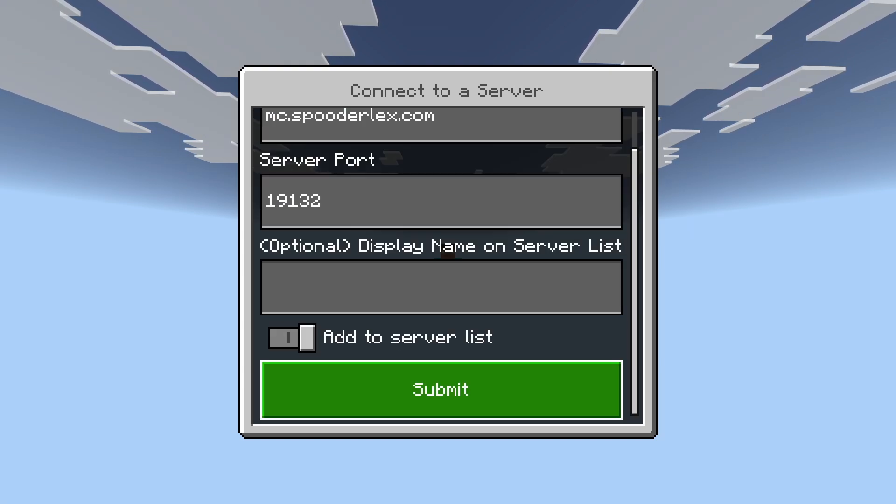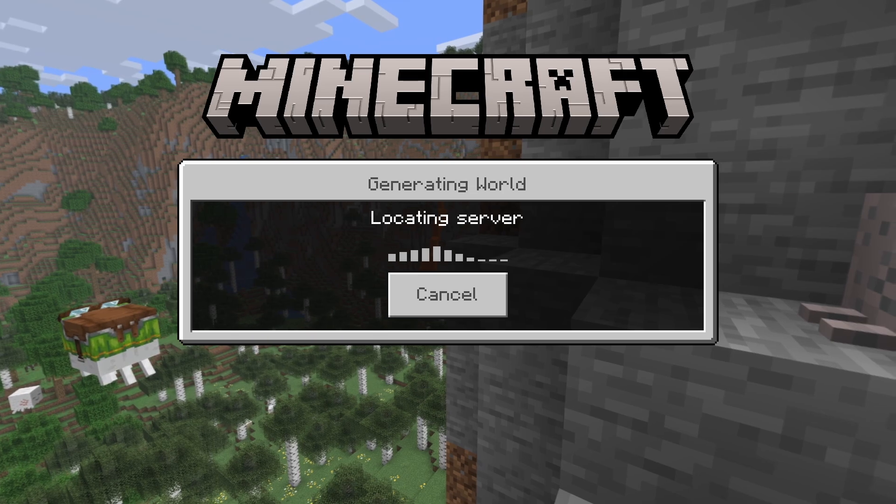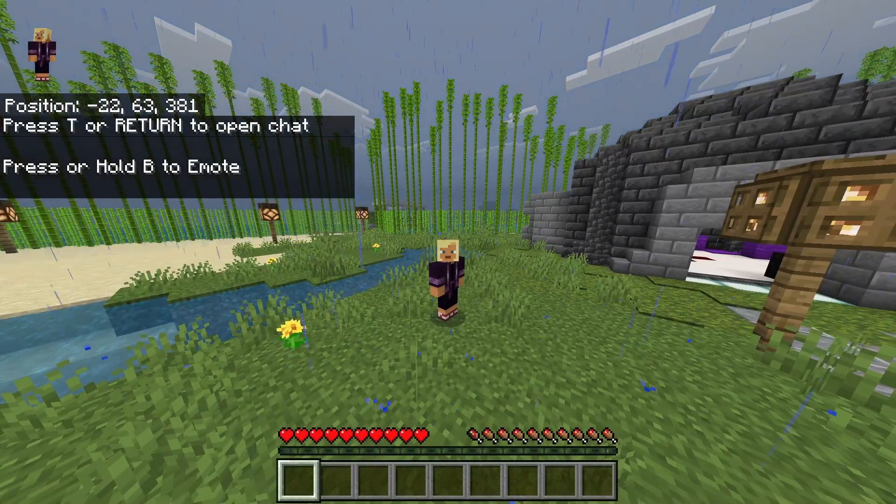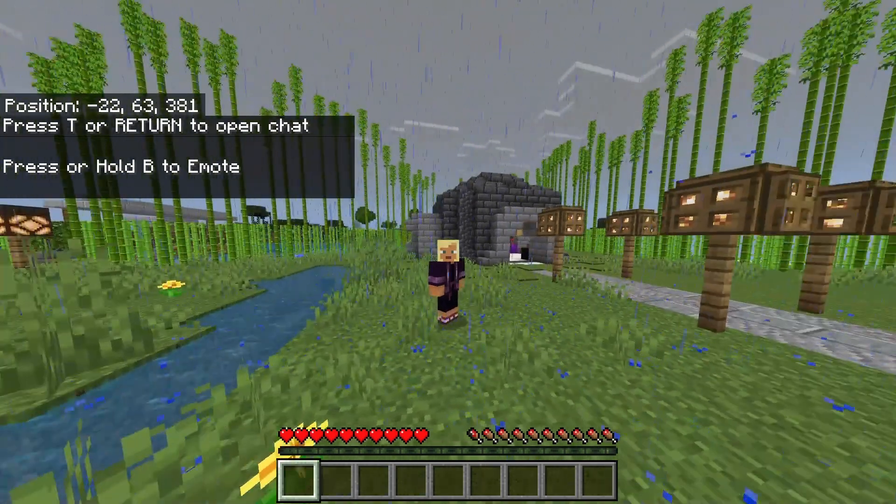For me, I'm going to type mc.spooterlex.com. You can keep the port the same. I recommend adding the server to your list so that next time you join bcmain, you won't have to type in the IP again. Hit Submit and there you go — it's just that easy. Now you can play with your Java friends from Xbox, PlayStation, or Nintendo Switch.